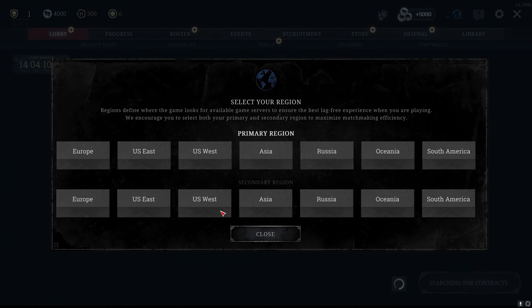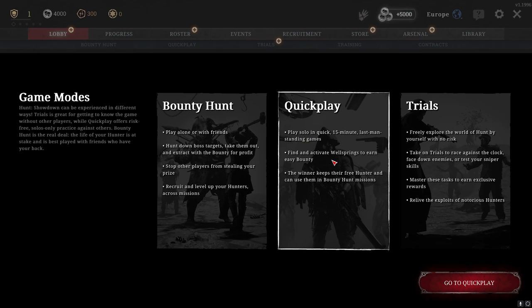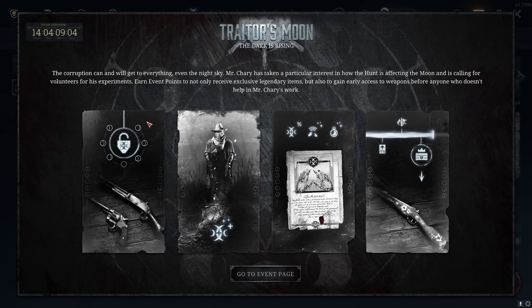Now you are in the game for the first time. Select your region — you only need to select one. You are welcomed into the main menu with three game modes: Bounty Hunt, Quick Play, and Trials. Quick Play is a solo 15-minute last-man-standing game against 11 other players. Trials is an offline PvE mode where you fight AI and complete challenges for free rewards. There may be an event happening — these rotate roughly every 14 days, but more events will come in the future.